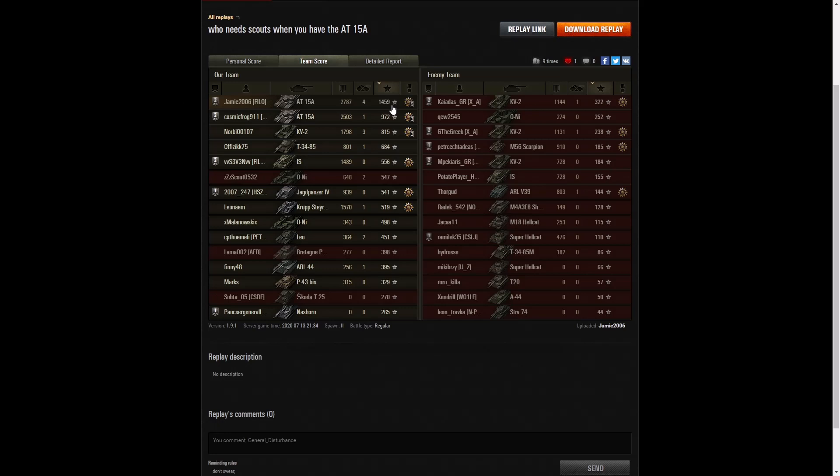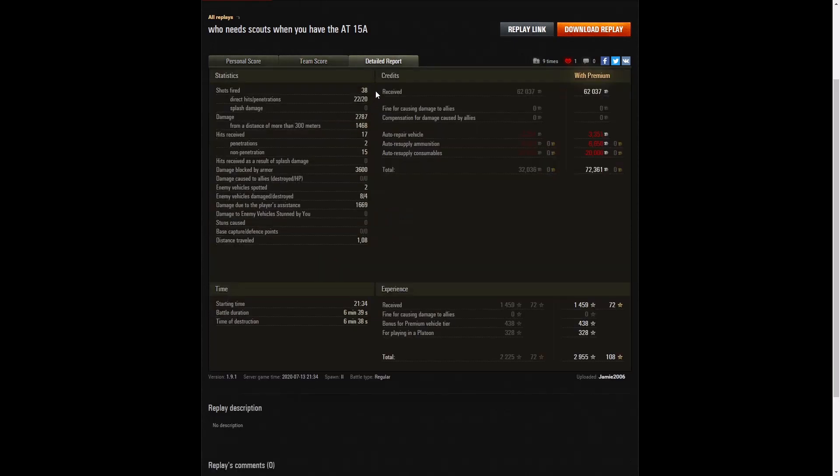1,459 XP showed he was working the hardest in that one. 972 went to CosmicFrog as second hardest player, and 815 went to the KV-2. 38 shots fired — all 17-pounder shots. 22 direct hits and 20 penetrations. Damage of 2,787 of which 1,468 were at more than 300 meters — it's an accurate gun at long range, and yes it can yield a lot of damage because of its fast fire rate.